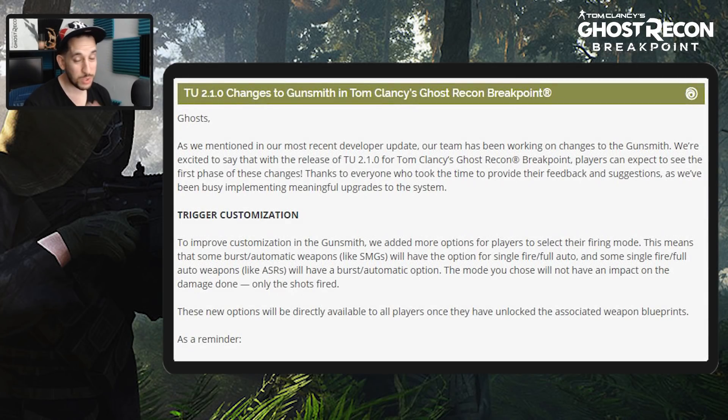We knew gunsmith information was coming out today. Two days ago when we went over the major bug fixes for patch 2.1, we were told gunsmith info would be coming out today. As mentioned in the most recent developer update, the team has been working on changes to the gunsmith, and they're excited to say in the release of 2.1, players can expect to see the first phase of these changes.